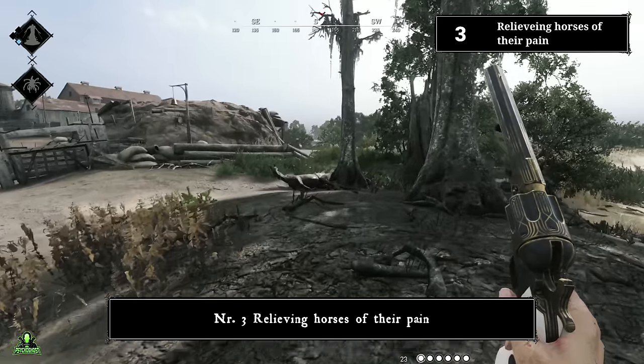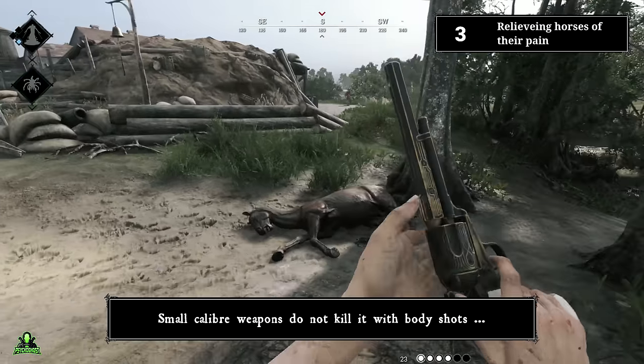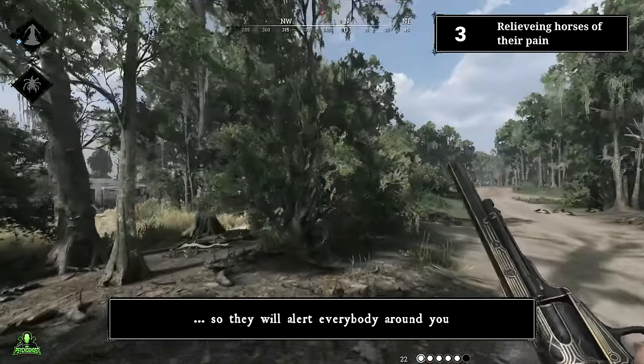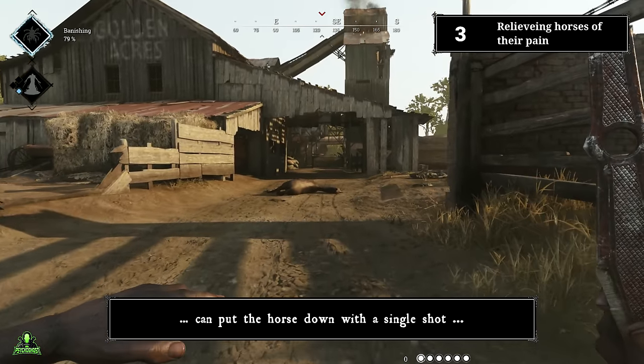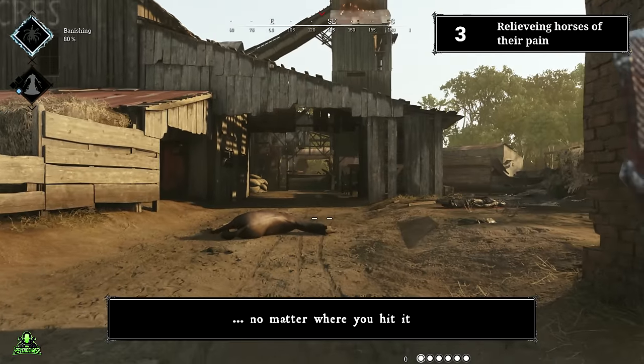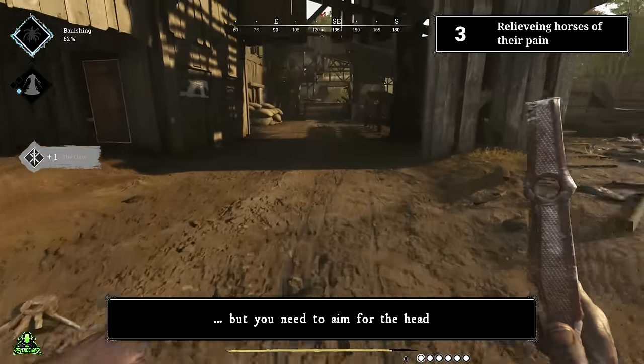Number three: relieving horses of their pain. The vulnerable part of the dying horse is the head. Small caliber weapons do not kill it with a single body shot, so they will alert everybody around you. High damage weapons, such as a crossbow, can put the horse down with a single shot no matter where you hit it. Throwing knives are a good way to kill them quietly, but you need to aim for the head.